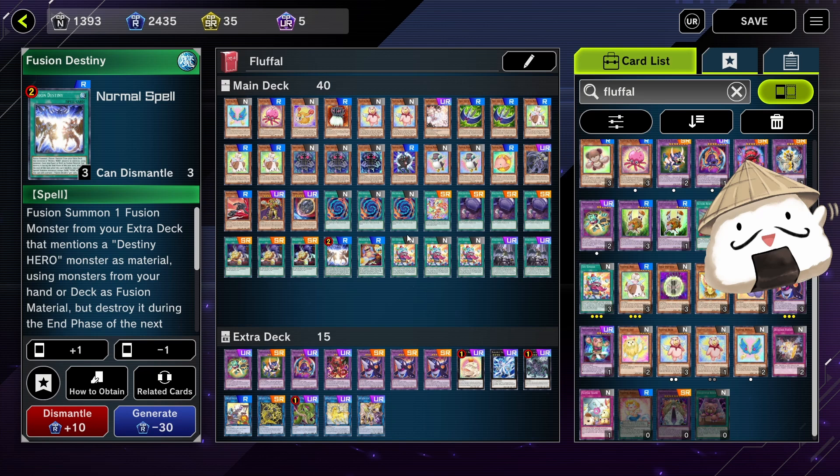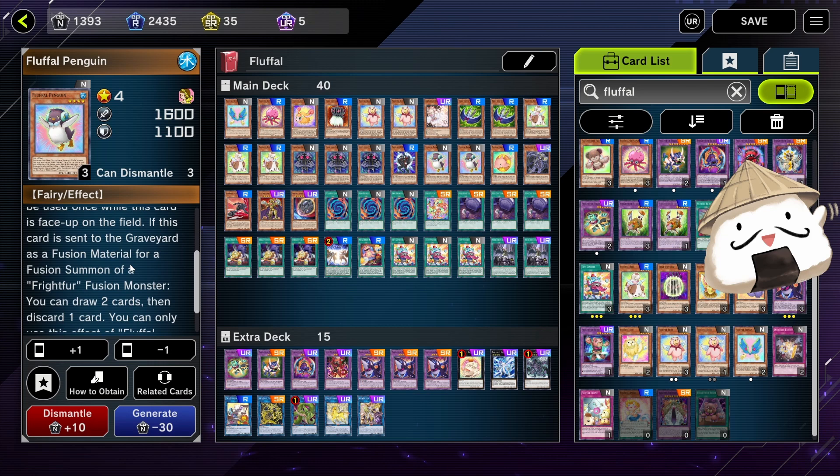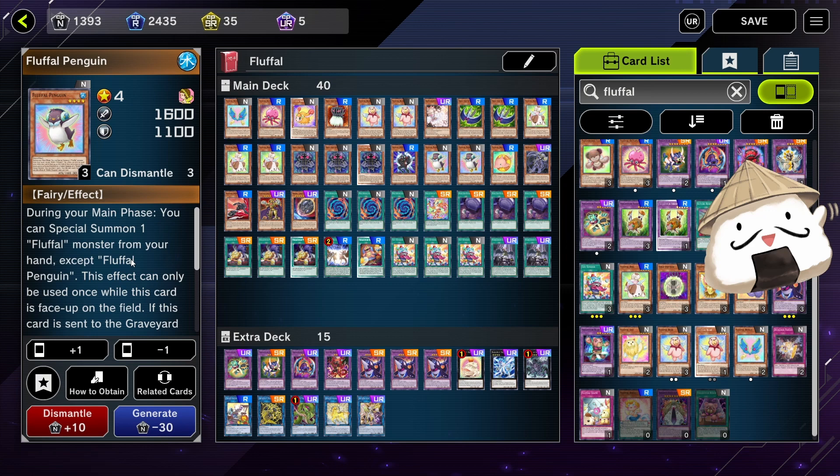I'm running two Penguins. Some people like three. This allows you to special summon one Fluffle monster — that effect is not hard once per turn. However, the second effect — the Graceful Charity one — when this is used as Fusion Material, is hard once per turn. So if you summon it, fuse it out, and then bring it back onto the field somehow, you can use it to special summon again, which is really, really handy.